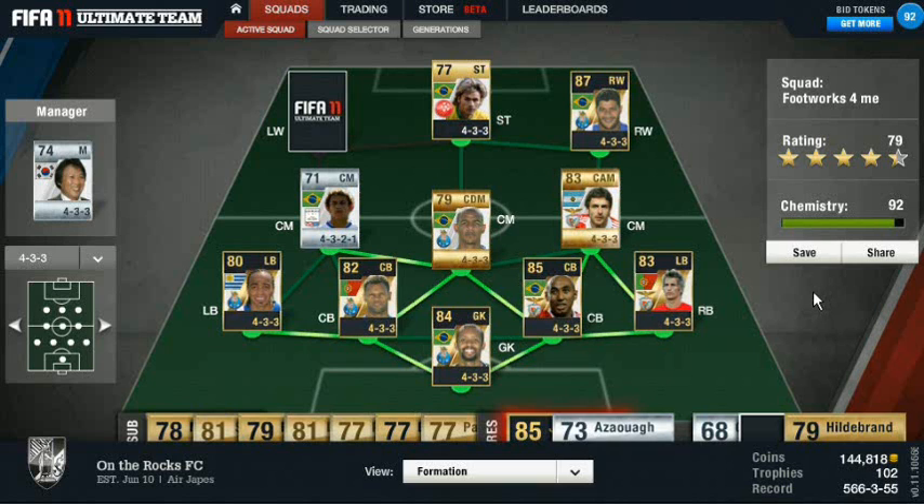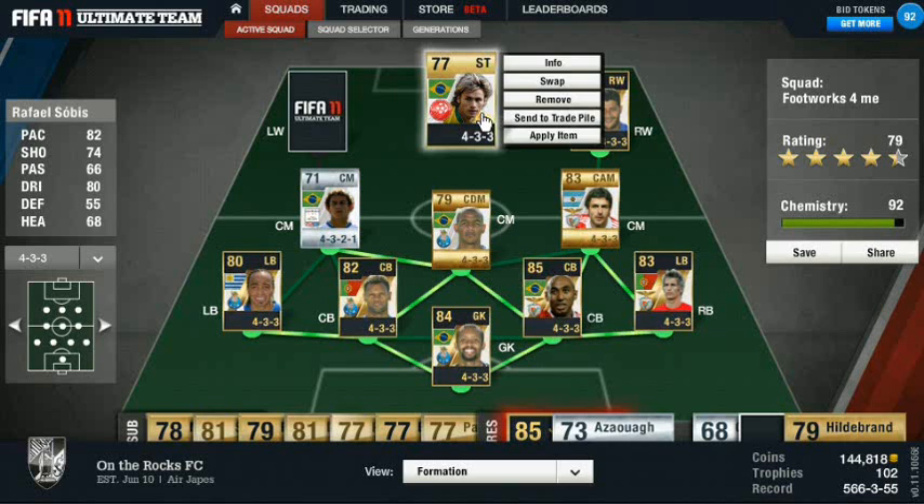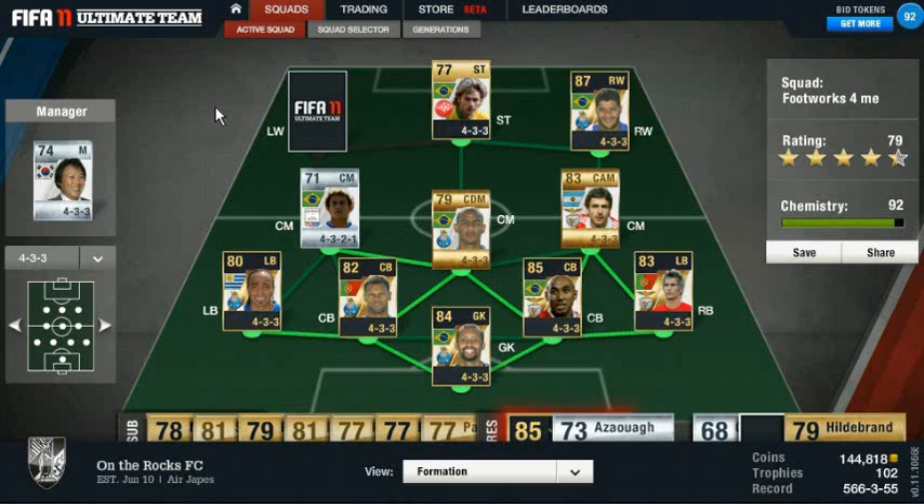So let's get started. Right now what I have essentially is what was my Liga Portuguesa side, but now I'm kind of turning it into a Portuguese league / Liga del Brazil hybrid team, with Raphael Sobeast up top. I know his name is Sobeast, but for me he plays like an absolute beast, so I call him Raphael Sobeast.